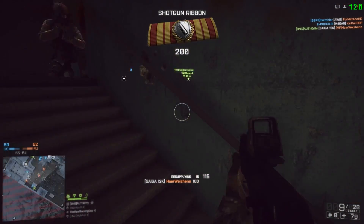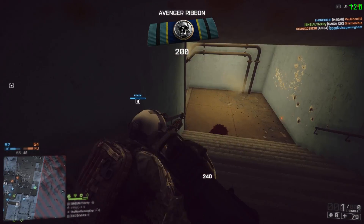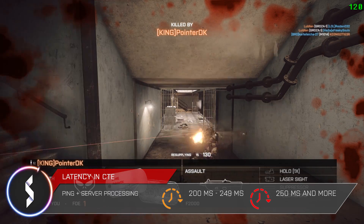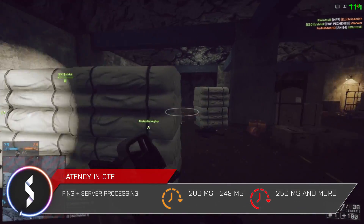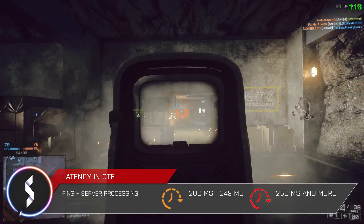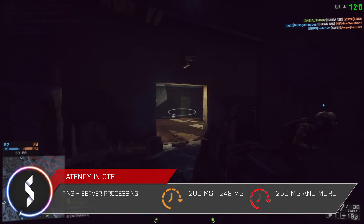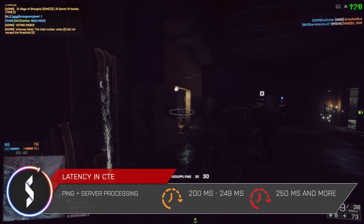Let's begin with the latency icon, which now has 2 different states: orange is a warning that something is not ideal, and red means that you really have a problem that will result in a bad experience. So as long as your latency is between 0 and 199ms, you will not see any icon. If your latency is between 200 and 249ms, you will get the orange icon. When you have 250ms or more, you get the red icon. What is important here is that this is not just your ping — the latency value also includes the server processing delay. So you could have a ping of 15ms and a latency of 90ms, which would indicate that something is a bit wrong on the server side.